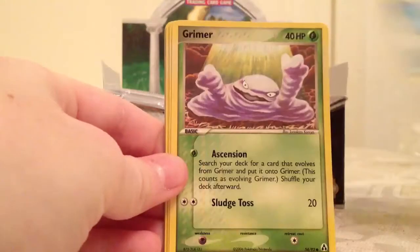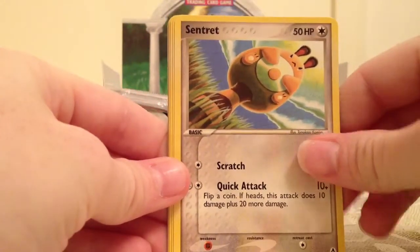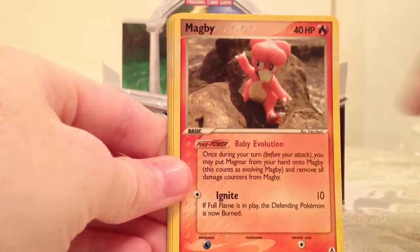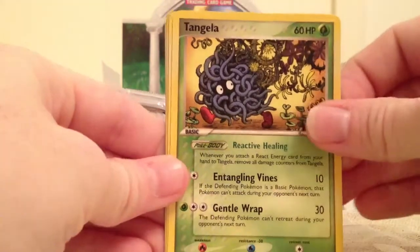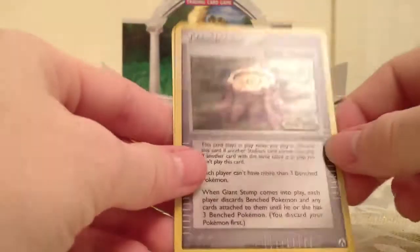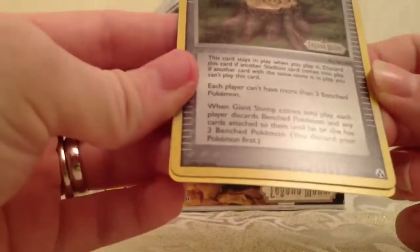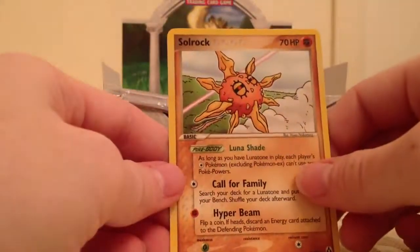Seel, Grimer, Sentret, Magby, Clamperl. Tangela, Strange Cave. Giant Stump is the reverse and that's an uncommon. And Solrock.